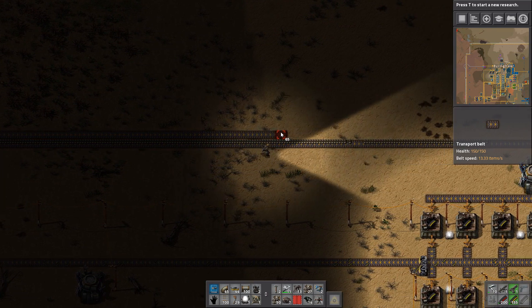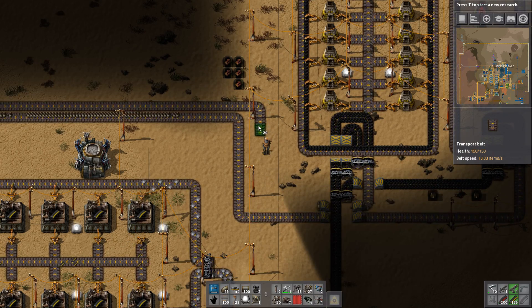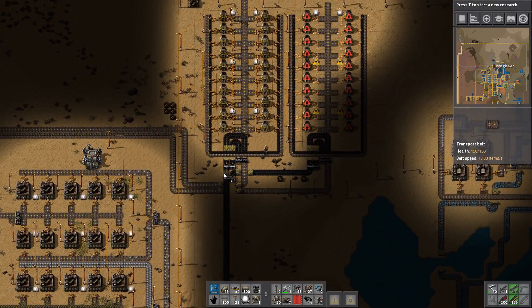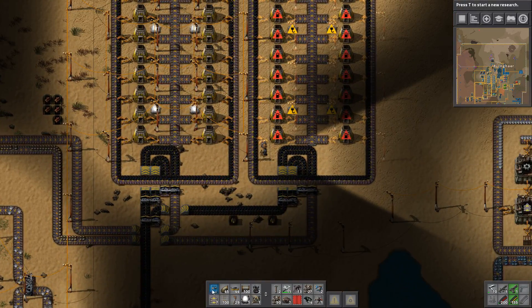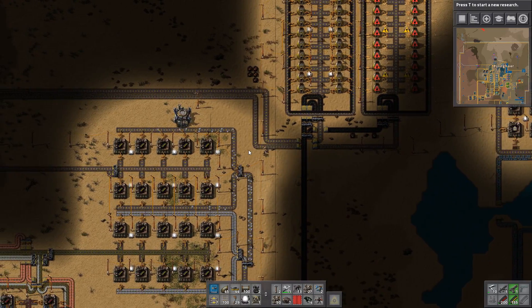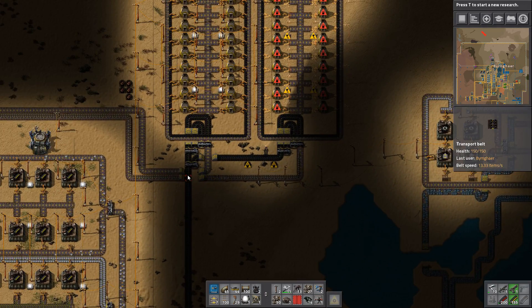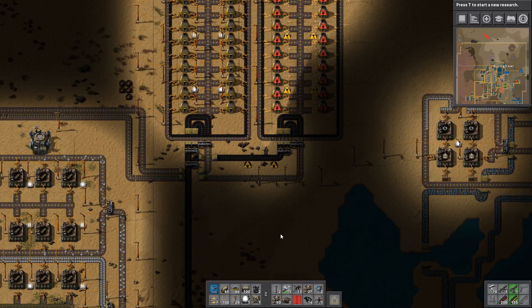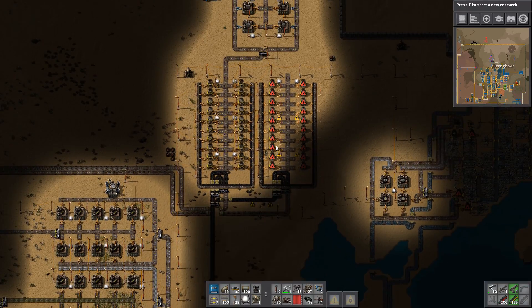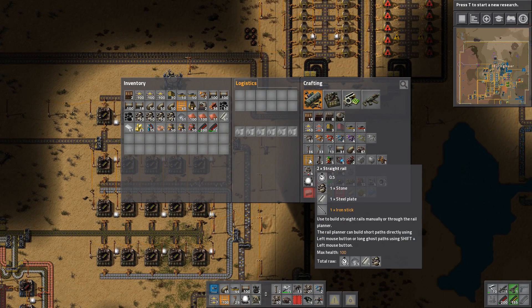We'll hook this up and that means we will be making walls again - excellent news. All of this needs to be hooked up otherwise it won't do anything. These guys don't have access to drones - a fair few things still need access to drones, which is absolutely fine. This is actually a smelting area. We're also going to need automatic rail production - we need stone, steel plates, and iron sticks.